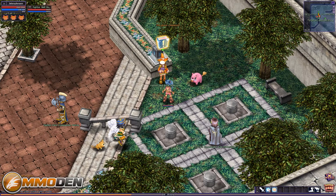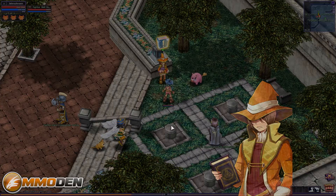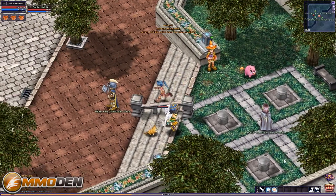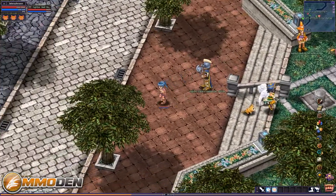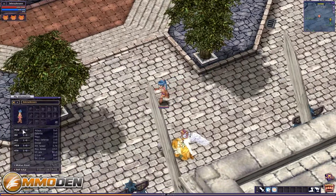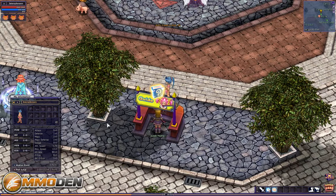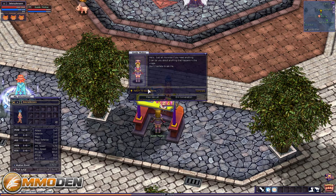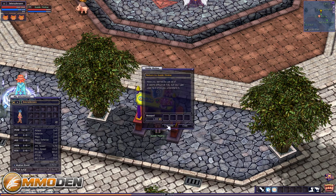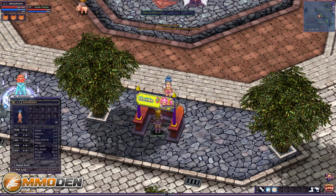I'm already level three just from a few simple quests. Like I said, the game automatically dumps stats into strength for me right now because I'm playing a fighter class. Return to Moni, completed that, and we got 1,000 coins. We leveled up again — already level four. So the experience rate is pretty quick.